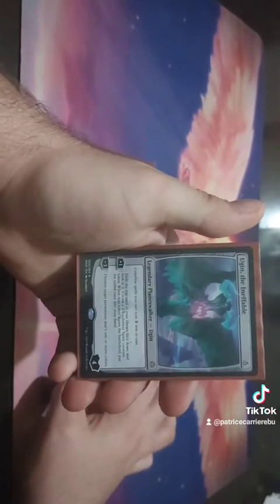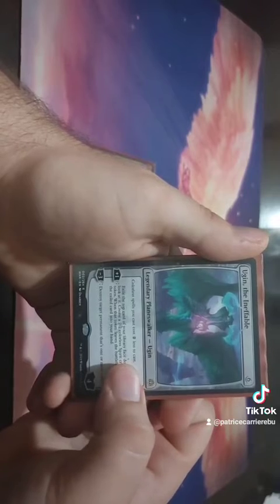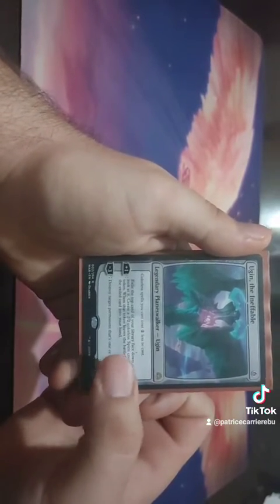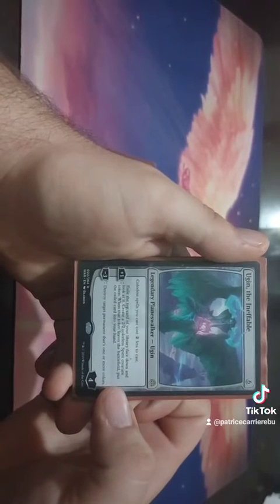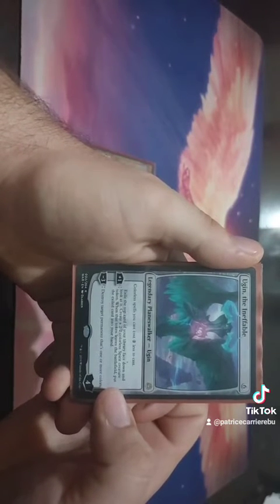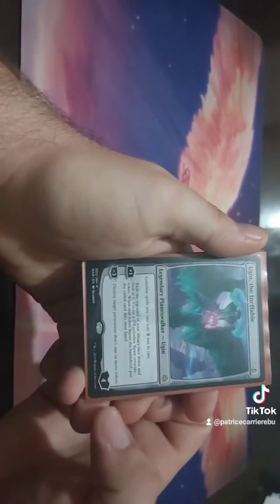We have Ugin the Ineffable. Colorless spells we control cost two less to cast. It's a six mana planeswalker that comes with four loyalty. You can pay one to exile the top card of your library face down and create a 2/2 spirit creature token. Whenever that creature leaves the battlefield, you return the face down exiled card to your hand. Minus three destroys a permanent that's one or more colors.